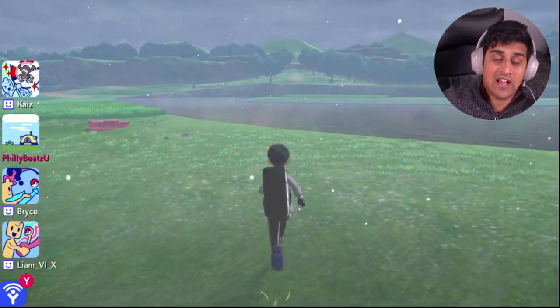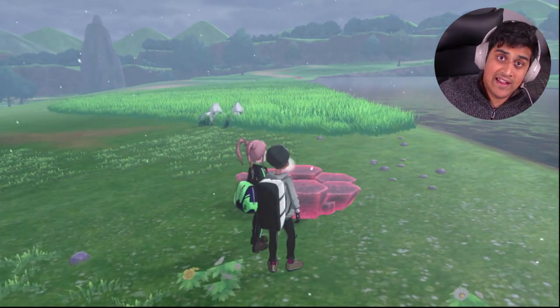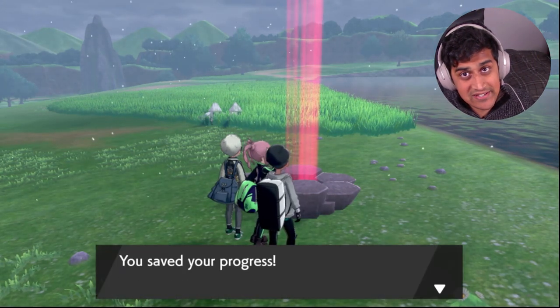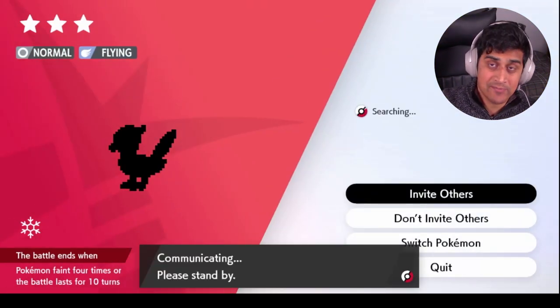Shout out to Gabriel in the Discord for hooking me up with this Ditto for this video. I get the Ditto, and the first thing to do is head over to a random raid den, throw in a wishing piece, and take it all by myself. We get into this first fight and it's going to be against Unfezant — not really anything crazy challenging, but it is a Dynamax Pokemon.